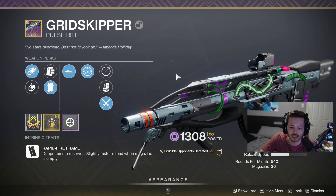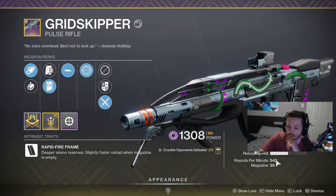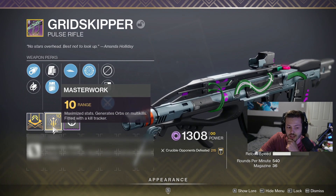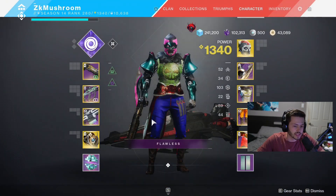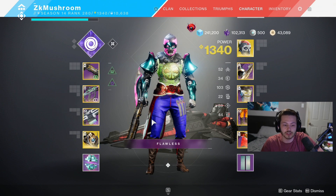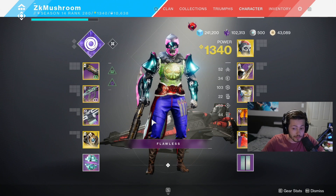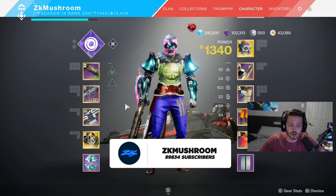It's an aggressive pulse rifle — rapid fire 540 RPM. We've got Frenzy, Sideways, Light Mag, Accurized Rifling, and a range masterwork. I put Icarus on it for when I jump in the air. This gun might actually be meta on some maps. On maps like Cauldron or Anomaly I don't recommend it, but on a big map this gun is really good.